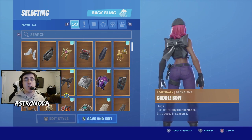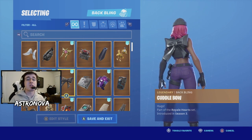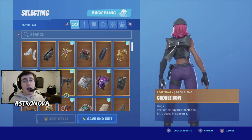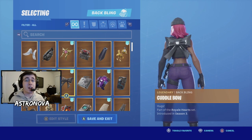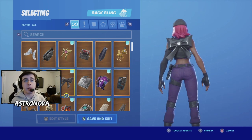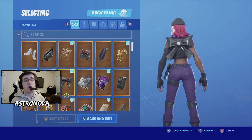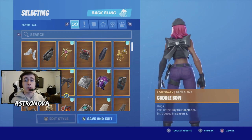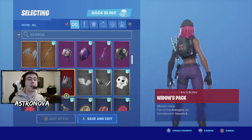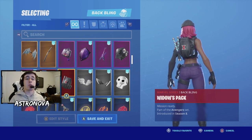For our seventh back bling we have Cuddle Bow. Cuddle Bow is part of the Cuddle Team Leader skin and was introduced in Season 3. It does frequently rotate in the item shop, and with Valentine's Day coming up, expect it to be back very soon. If you want an all-black back bling that still looks good but is something different, Cuddle Bow is definitely something you're going to want to use.